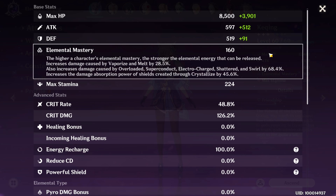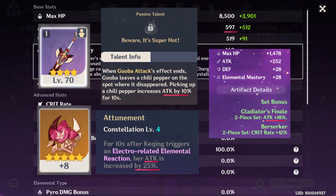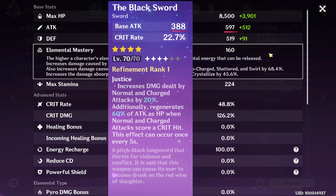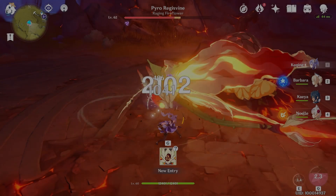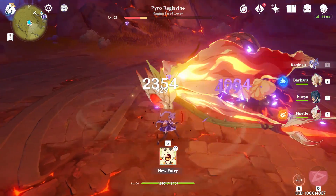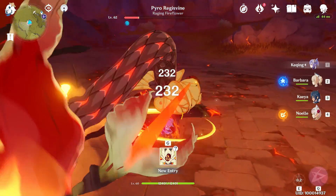To be more specific, the most important stat is actually your base attack, because that base value scales with all your attack percentage bonuses that you can get from various sources — most importantly your weapons and artifacts, but sometimes also talents, constellations, and set effects. Your base attack is made up of the character's inherent attack value that only increases through leveling and ascending that character, and your weapon's flat attack stat that only increases through leveling and ascending that weapon. Character level and weapon level are always going to be the biggest bottlenecks for your damage output and should always be your highest priority, because they determine your base attack, which is then amplified by the rest of your gear.